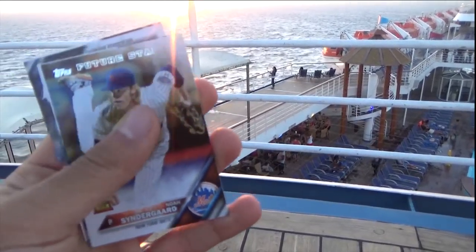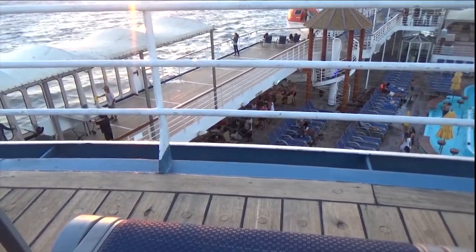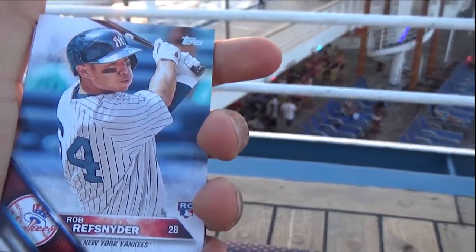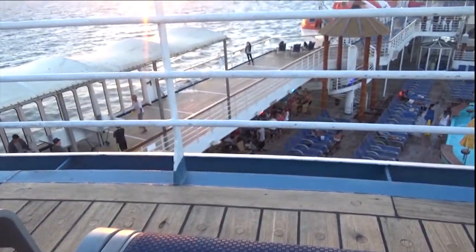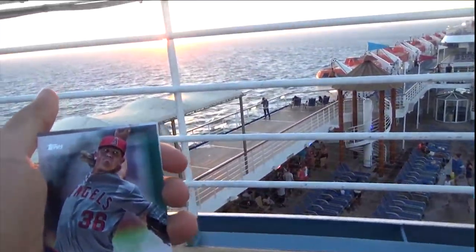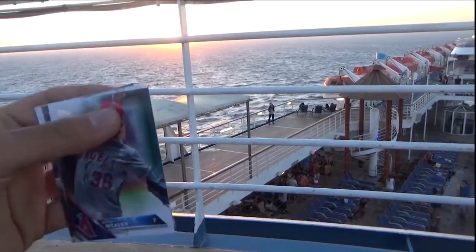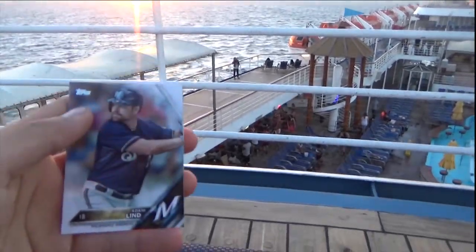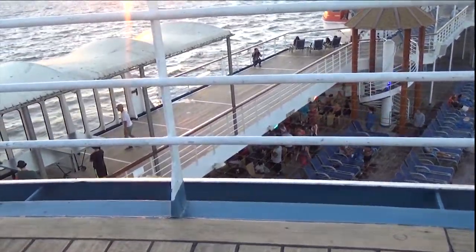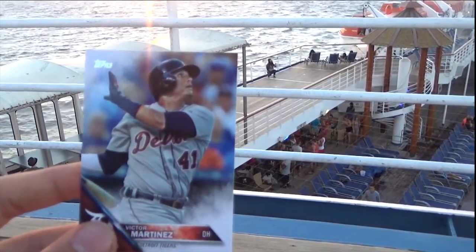It's getting really hard to see these cards because the sun is going down and there's no lighting here. We got another New York Yankee and another rookie card — I think this is Rob Refsnyder. I think I got him before for my first ever pack. We get Jared Weaver, who used to be a very good pitcher for the Angels. We get Adam Lind from the Milwaukee Brewers. And we finish off the pack with Victor Martinez from Detroit.